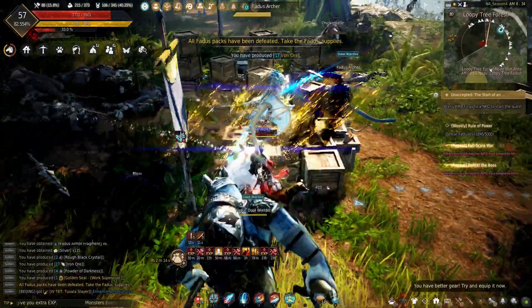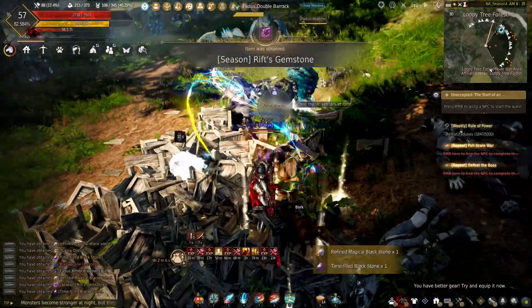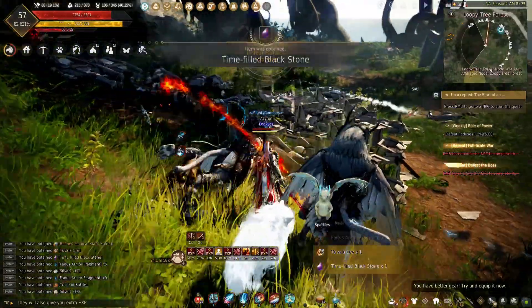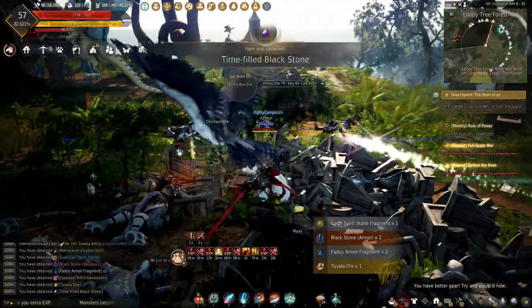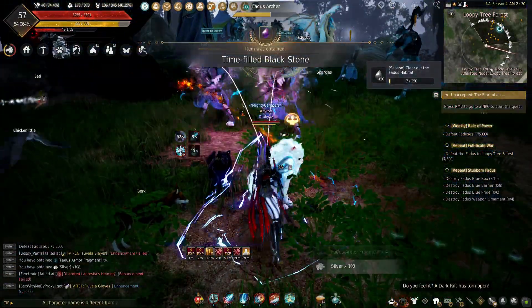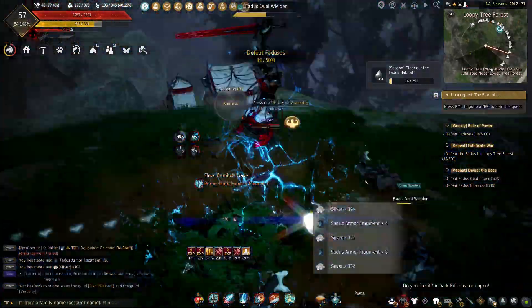With the density out here, there are a ton of different rotations you can do. The one I'm doing in the video is by far my favorite — it's the first one on the left that you'll come to if you're coming from Grana. I call it the back-right rotation if you're coming from the node manager.